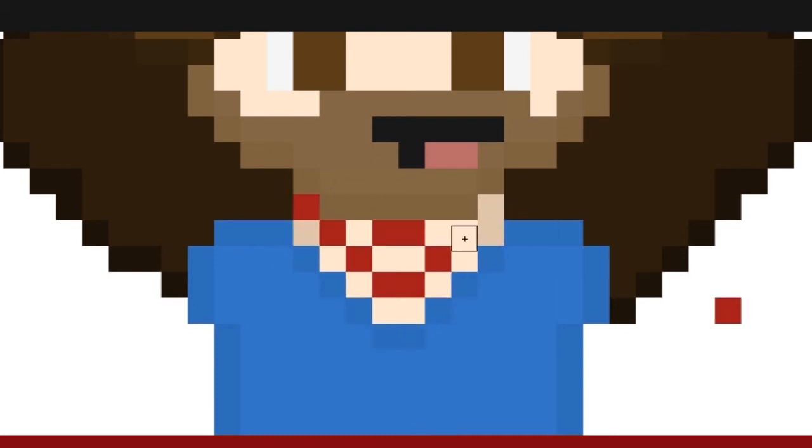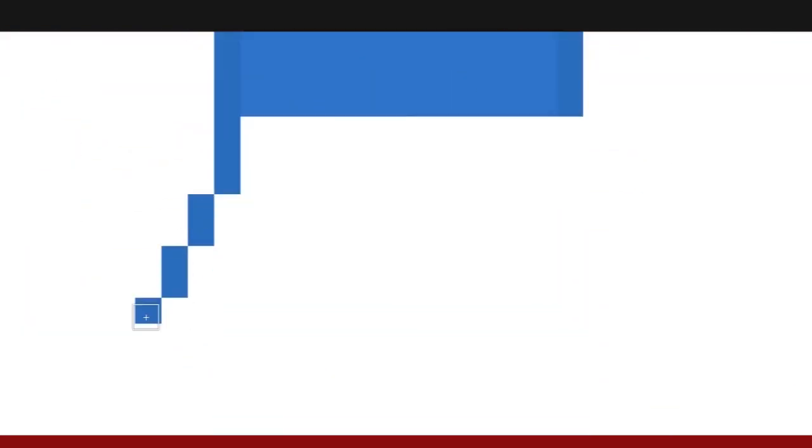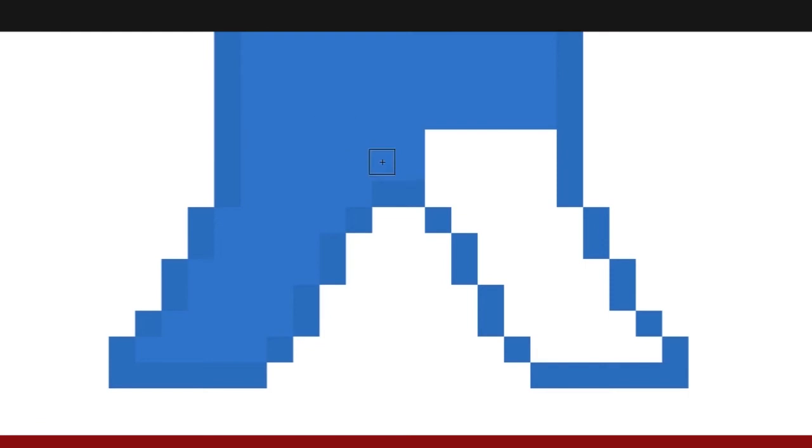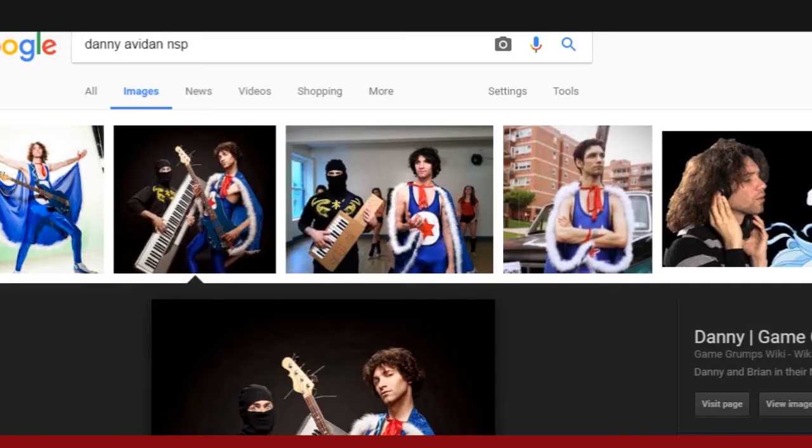I watch a lot of Game Grumps, I think they're really cool — that's sort of what my channel was originally based off of, only I don't do it with any friends. I noticed that his whole suit is connected — I thought it was two different things. Here I'm doing the little circle, which takes me a while to get right because I couldn't do his little Jewish star thing in the middle.